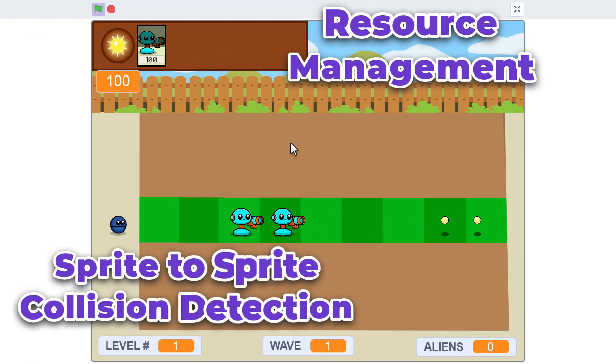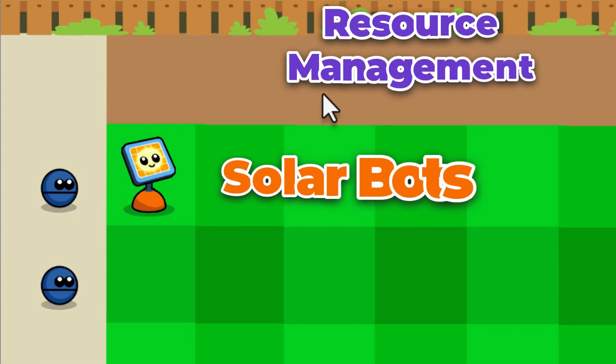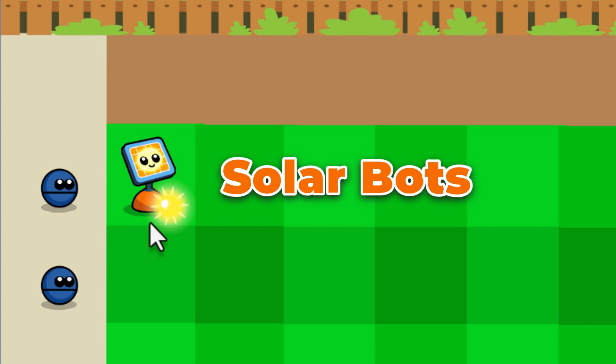Managing resources is key to building a strong defence. We need to collect sun power, which is used as a currency to build new robots. Solar bots generate more sun power, helping you gather resources quicker.